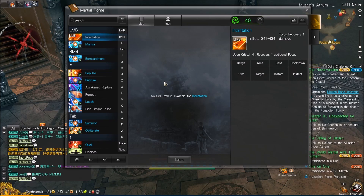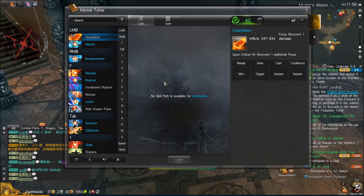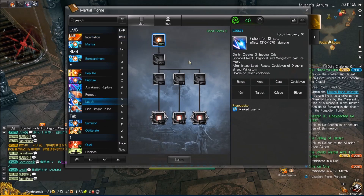Now before we get into the skills of the Warlock, there are two mechanics that we need to go over, and that's Brand and Mark. Both of them can be applied in a couple different ways, and both of them give additional effects. So the first one is Brand — you can apply it with Soul Shackle or Tether Blade — and its additional effect is that it adds additional damage to a couple of skills. If you tier them up, they'll do additional damage to Branded targets, but the biggest thing is that it activates Leech. We can't use Leech unless the target is Branded.